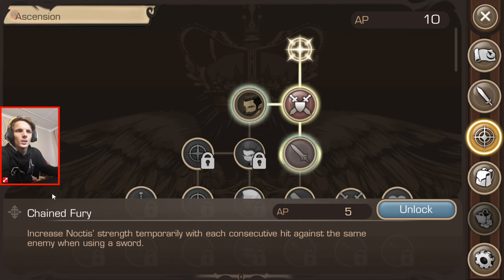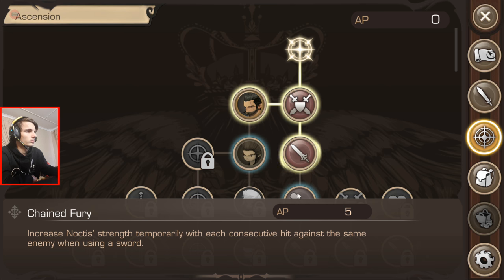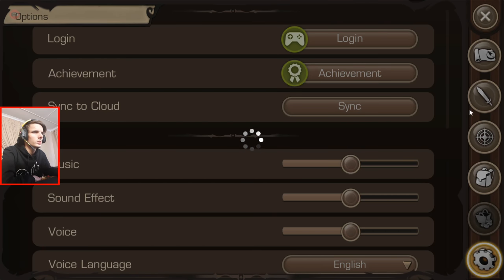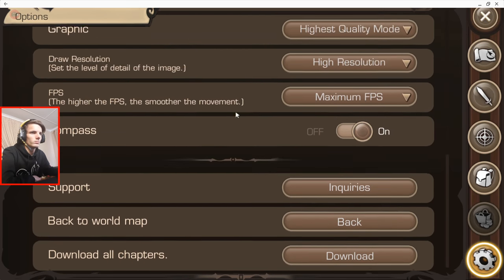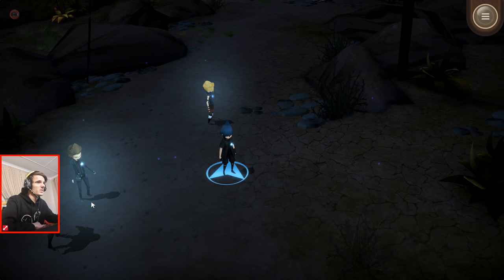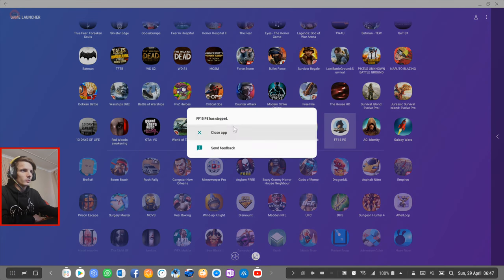Let's upgrade first. Chain Fury — increase Noctis' strength temporarily with each consecutive hit against the same enemy when using a sword. Unlock. And Antagonize — lock an enemy open with a paralyzing kick. Do we synchronize local save data with cloud save data? Yes. I think that's done then. I guess I could download all the chapters also — I really like this game. Let's go to the mini map. I'm not sure if I can just exit the game like this. Let's just say exit and close the app.